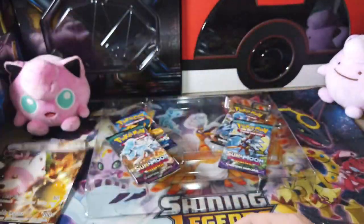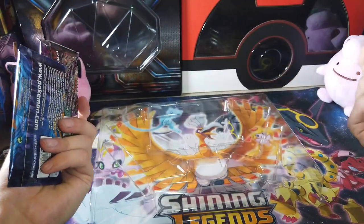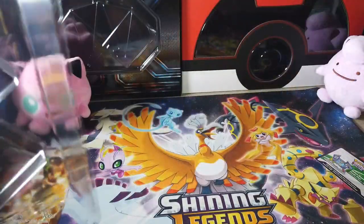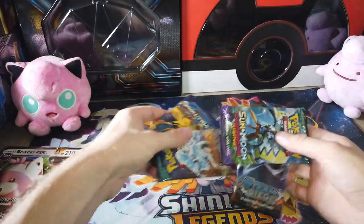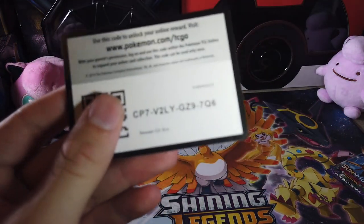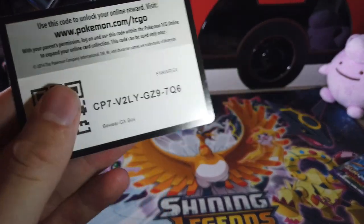Oversized. Hard to store a card. Oh, there's the code. And then pass this off to my lovely assistant. We're gonna give you this first code now, and then the rest of the codes from all the other boxes we'll just disperse throughout the video.